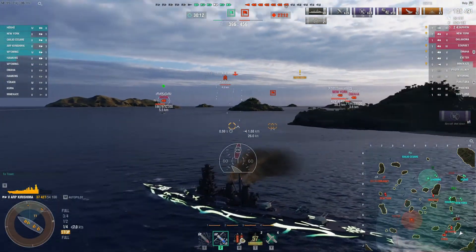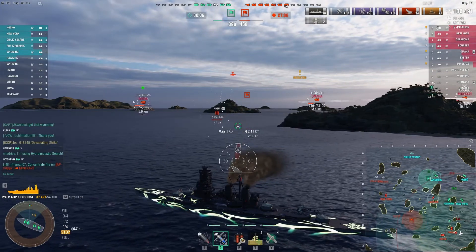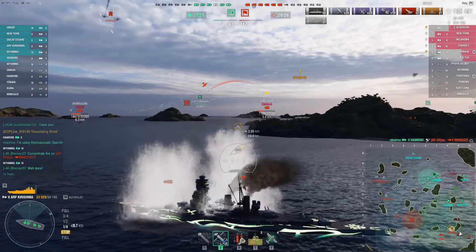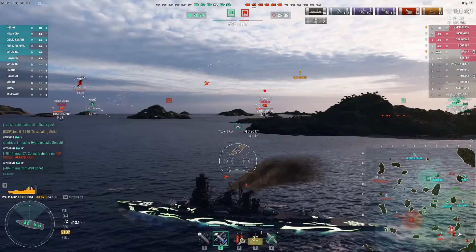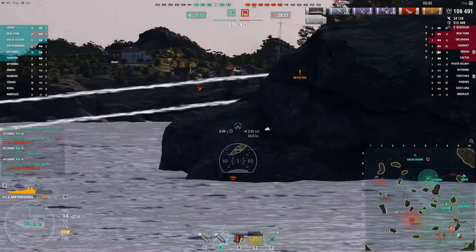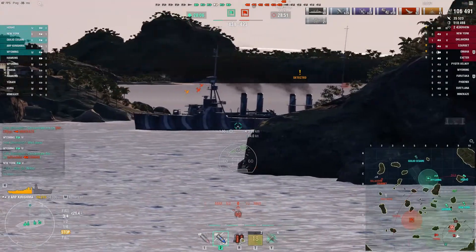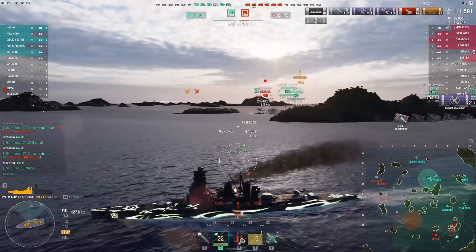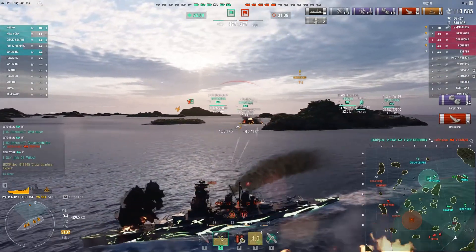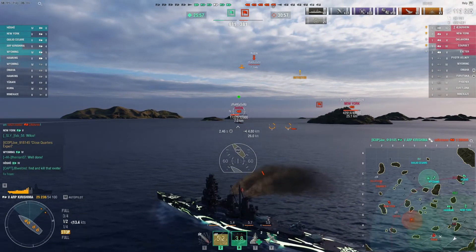Tanked over half a million potential damage. Joe saw something very important — there's an Omaha sitting there. He's got a repair if he needs it, no flooding, so he doesn't. Omaha's hoping to get torps on Joe. Joe has decided he's just going to race forward — he might be able to outrun the torps from the Omaha should they come. By racing forward, he's able to put some shells into Omaha. Secondaries going to work. Here are the torpedoes from the Omaha, which he did outrun. Joe, this is some top-notch play, brother.